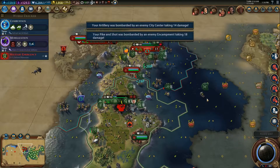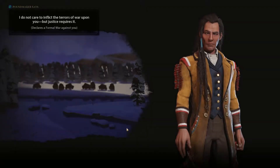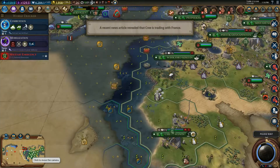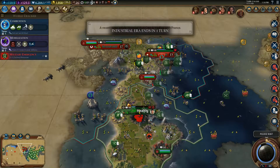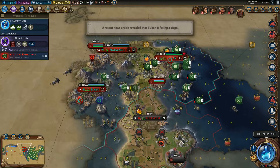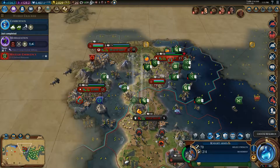Here's Mongolia. They attacked the pikemen like I thought they would. The Cree attacked me and declared a formal war. France also declared a formal war against me. Cree, are you madmen? Do you want to die? The city is about to become a free city — it is. We got combustion. We lost the emergency — they actually stacked us on top of each other in the same spot here.